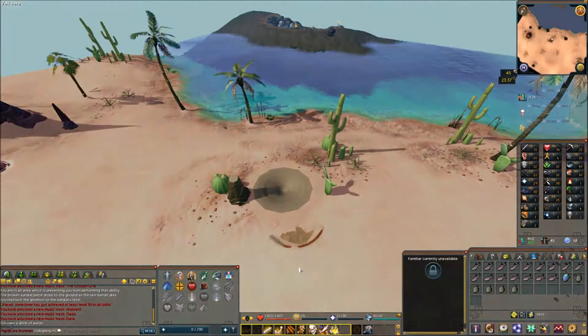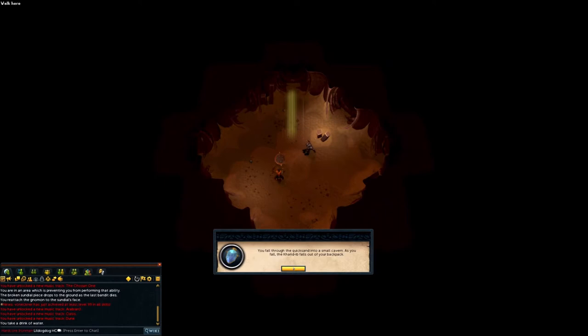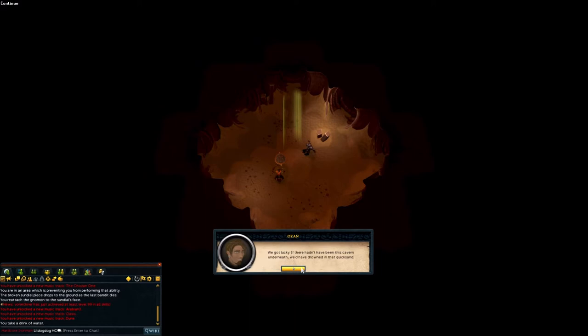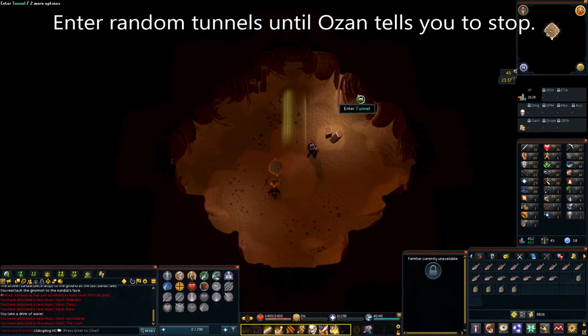You fall through into the cave below. Both of you are dazed, and the Karadib falls out of your inventory. Before you can move, a little scarab walks in, rolls up the Karadib in its dung ball, and leaves. Ozan suggests you look around for it. He also says to find the gnomon, since the sundial happens to be down in the cave. Once the dialogue is over, enter random tunnels until Ozan tells you to stop — there's no specific order. You can click on any tunnel, and your character will come out another random tunnel. Do this about three times and Ozan will stop you.